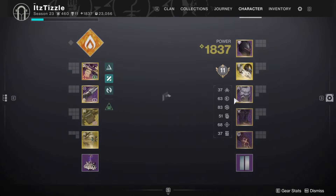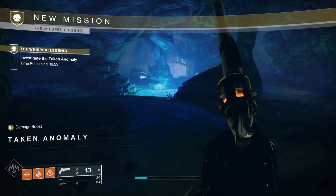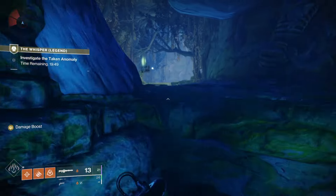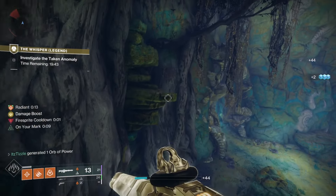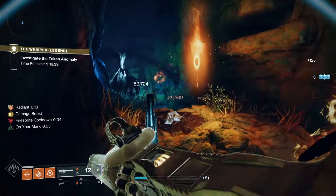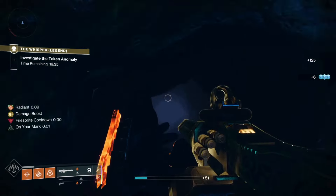If you noticed on the load-in, I have triple solar reserves. That allows me to load in with 34 Xenophage ammo instead of 28, and it just so happens that 34 is pretty much perfect to clear out all the rooms before the boss. Xenophage is really good in here — one shot on him, a few shots here, and if you get lucky and get an ammo brick you'll definitely be fine.